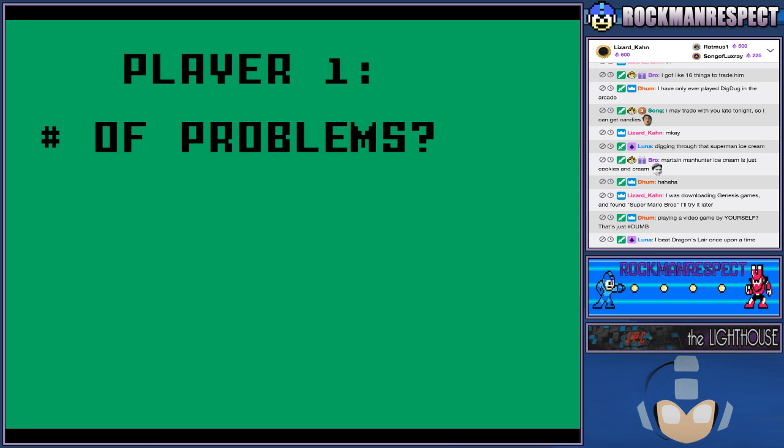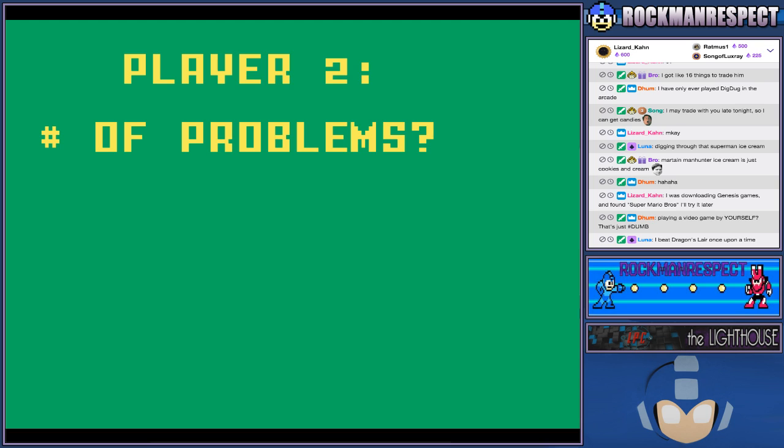So no matter what I pressed, it did 5. It was like number of problems: 5, level 5. And then there's a player 2, so I'm just going to put 1 for player 2, because now the number keys actually work.